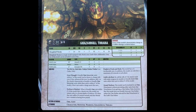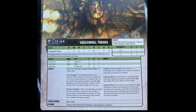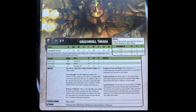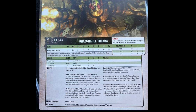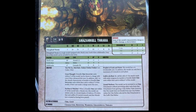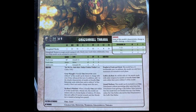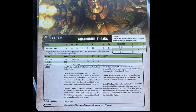For abilities, he has Mob Brawl and Dakka Dakka Dakka of course, and also Great Waaagh, which says friendly Orc infantry units within six inches of this model can be chosen to charge even if they advanced this turn. In addition, add one to the attacks characteristic of models in friendly Orc infantry units whilst within six inches of this model, if their unit made a charge move this turn.